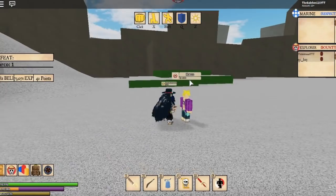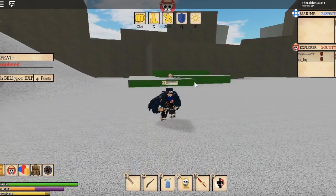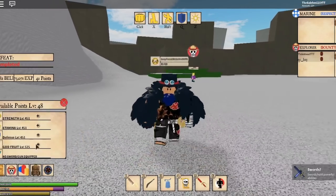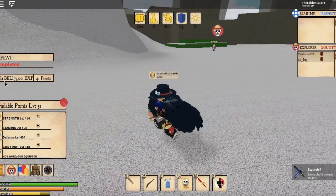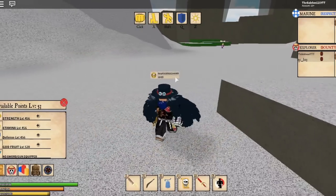Once you're at the boss, just fight him. Boom — easy levels! Easy stat boost. GG. Easy belly right there. 12,000... 13,000 belly from this mission, 73,000 XP, and 41 points.